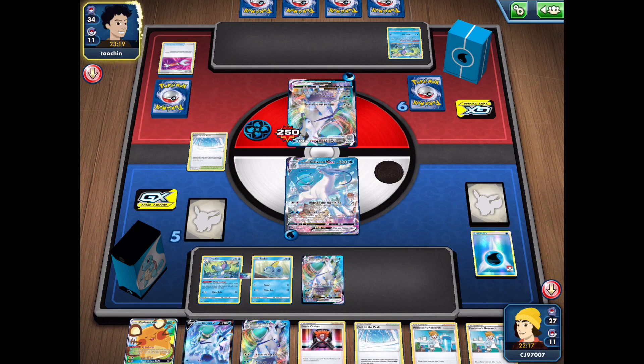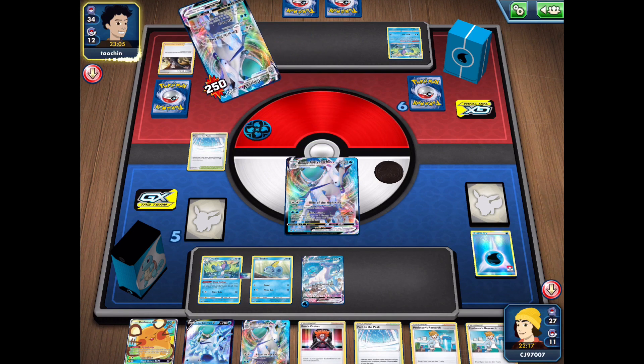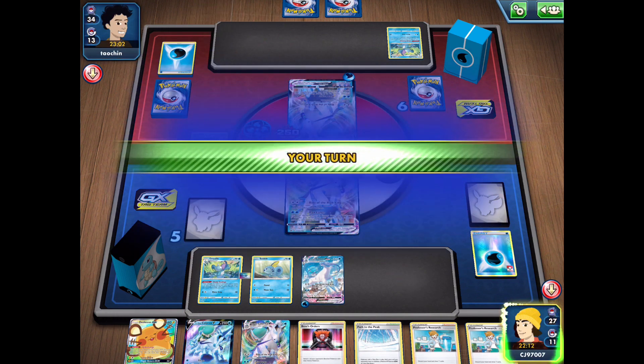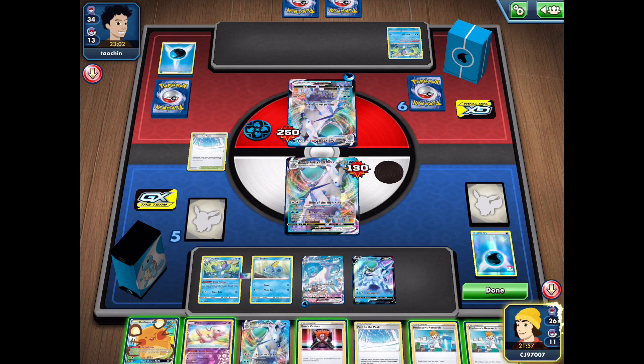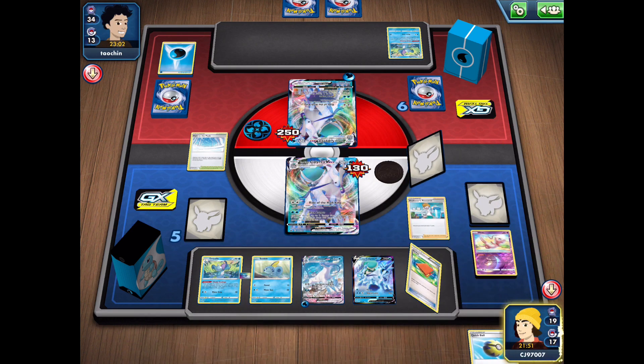My opponent uses Boss's Orders to bring up the other VMAX — they want to hit into it and hope we don't have the energy, which we certainly don't at the moment. They discard one energy and deal 130 damage, which is a reasonable amount. We top-deck a Mew — not something I want to put into play though. We put down another Calyrex V and go for Professor's Research, losing a bunch of cards but none too relevant, hoping to get towards something useful.